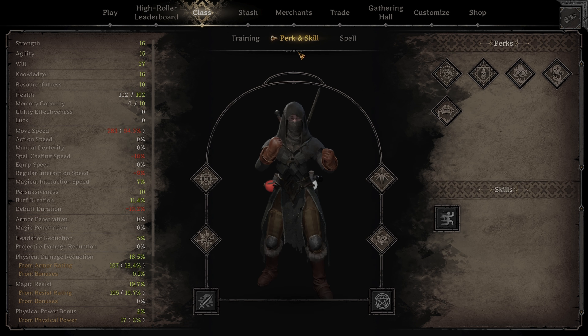Now let's get into perks and skills. For your first perk you want Torture Mastery — that's basically your magical healing. Then you want Dark Reflection for a bit more dark magic damage. For your third I'd say Malice, because Will is just good for your class, and then Curse Mastery.